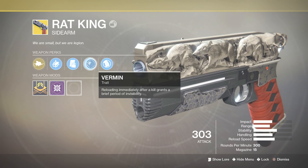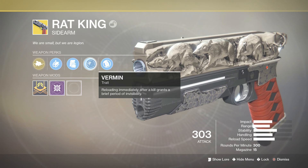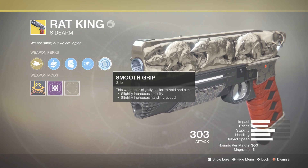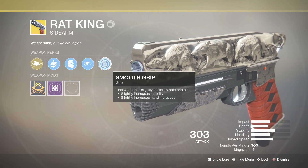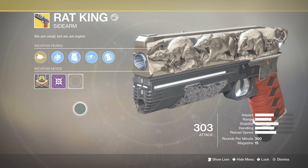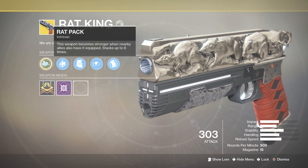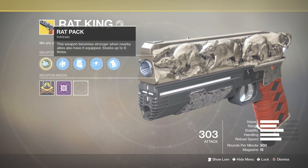and slightly increases the magazine size. Also, there's Vermin — reloading immediately after a kill grants a brief period of invisibility. And the other one is Smooth Grip — this weapon is slightly easier to hold and aim, so it slightly increases stability and handling speed. And the exotic perk, the intrinsic perk, is Rat Pack — this weapon becomes stronger when nearby allies also have it equipped. It stacks up to six times.